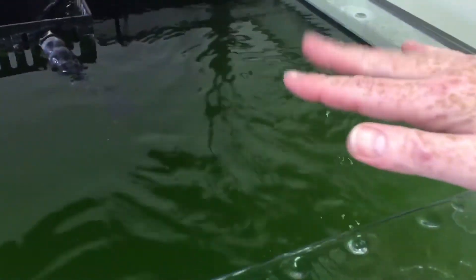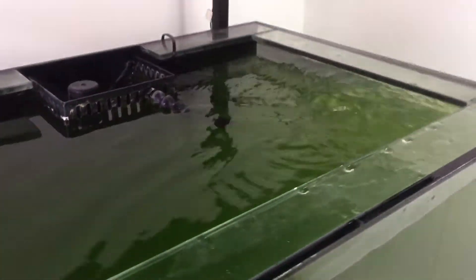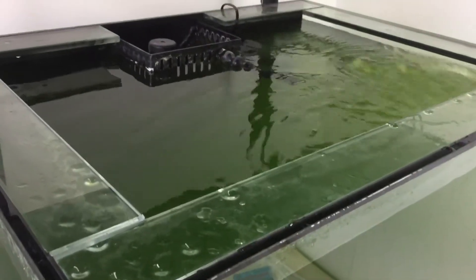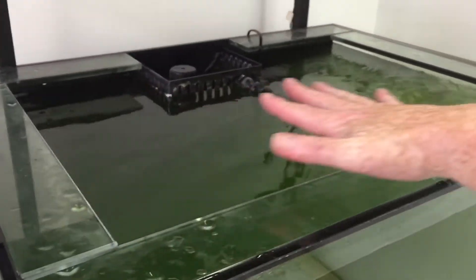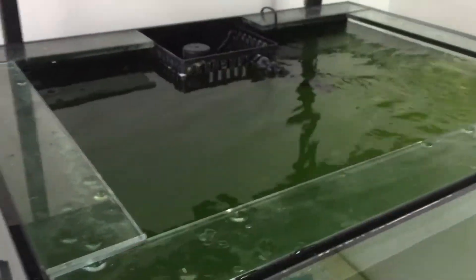This tank had no surface agitation whatsoever, so the first thing I've done is added a powerhead. Now we've got really good surface agitation, because if we've got good surface agitation the gas will be allowed to exchange. Before it was dead flat, so the surface tension was very high and the gas couldn't exchange.